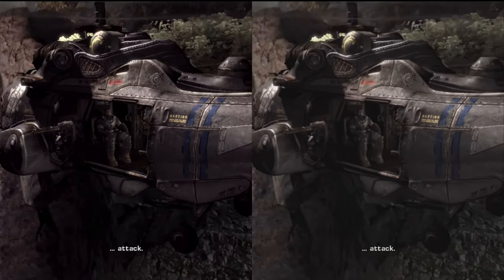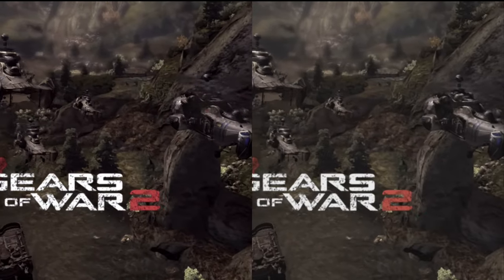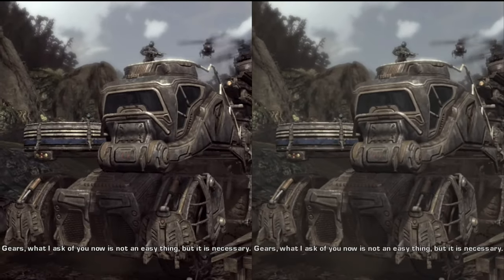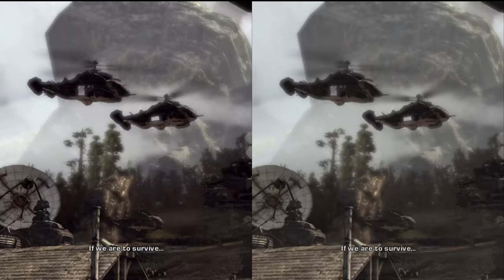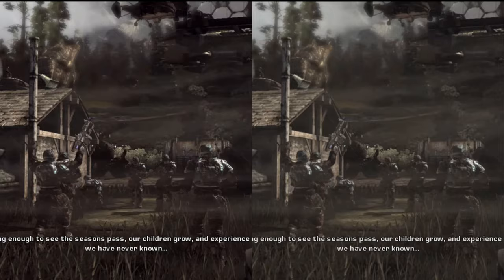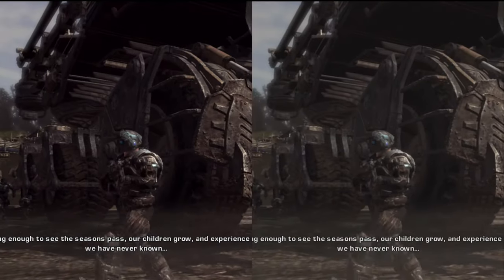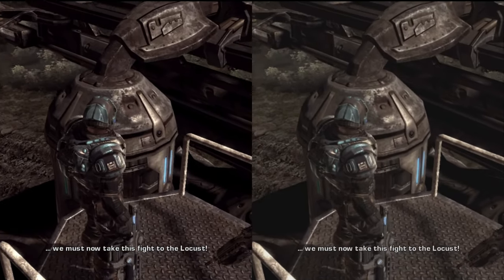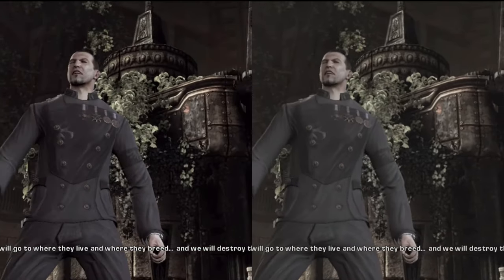It's about Delta going underground and taking the fight to the Locust, but there's also a smaller, intimate tale of Dom and Marcus searching for Dom's wife. I really like that extra layering to the narrative, giving these characters more depth and a family connection. Gears 3 has Marcus and his father; Gears 1 is just establishing the universe and the stakes — and this one really gets you going intensely as you prepare for all-out war against the Locust.